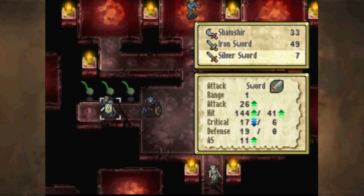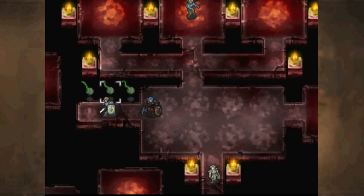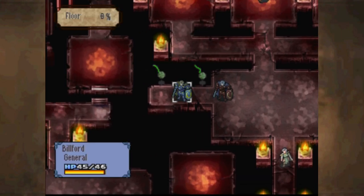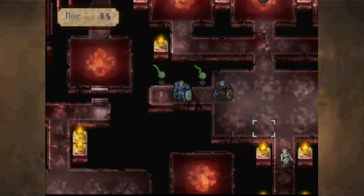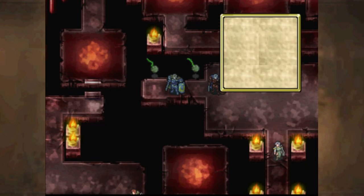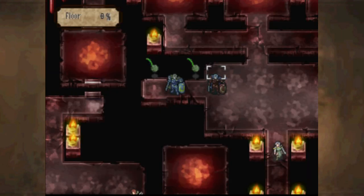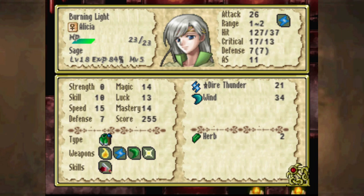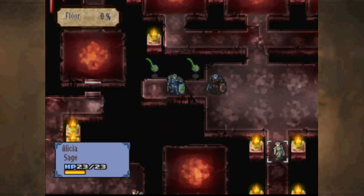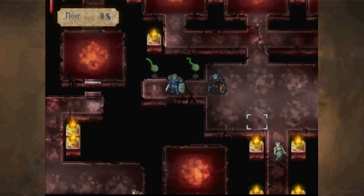These guys are actually somewhat dangerous to casters, so I'll have to be a little careful of Alicia. They can double her with relative ease — 14 attack speed, and she has 11. She doesn't get doubled with Dire Thunder. They have 19 attack and she has 7 defense, so they do over 10, and she probably can't take two of them at once.